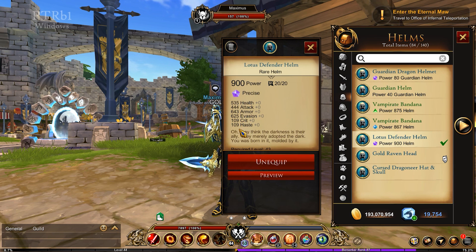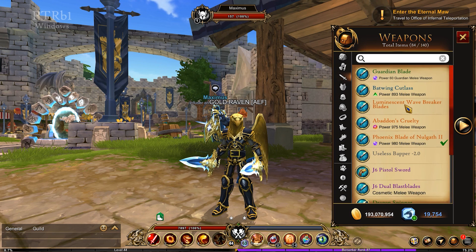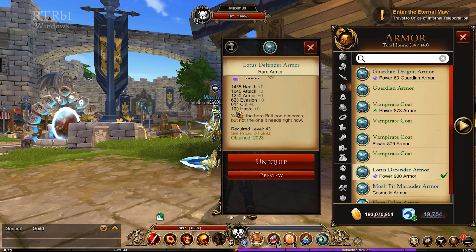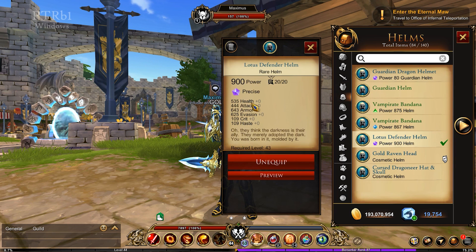Next we're doing the Lotus Defender helm. Again, it's providing 109 crit and haste. This is similar, which is why I'm fairly certain it is linked to item rarity and not power level — but again, I might be completely wrong; it might be based on power or a coupling of both. This could also be partly to do with the level — this item is level 44 and my armor set is level 43. Perhaps the reduction of what the augment provides is based on level or a combo of multiple things. Regardless, the helm does provide additional haste, crit, and attack.